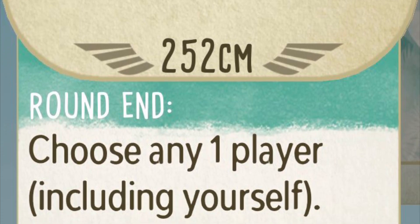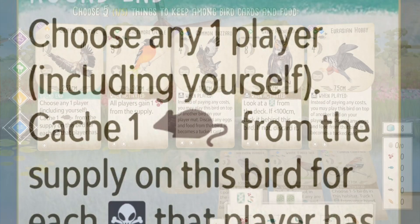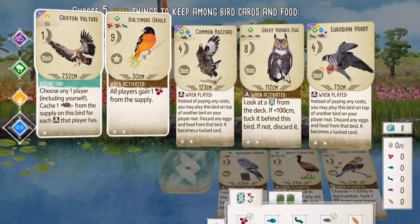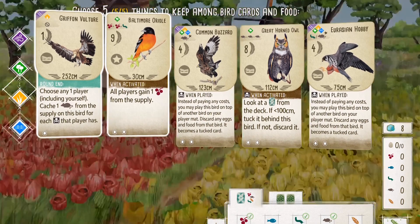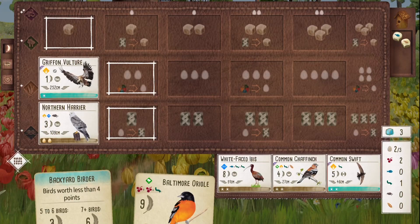I know some of you are immediately thinking this card isn't underrated — I play it all the time. But personally, I didn't think this bird was that good. It seemed too situational. But when I do end up playing this card, I've been noticing a greater return on my investment every game. I'm moving the Griffin Vulture from lower tier to mid tier, and this video will explain why.